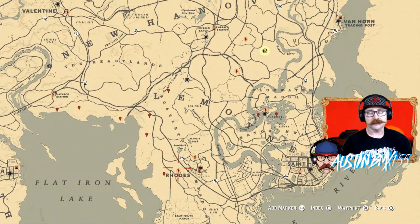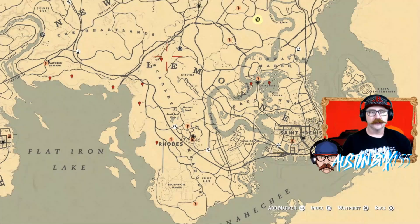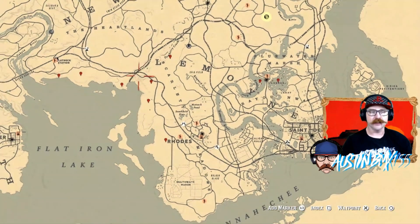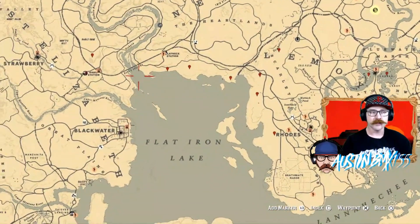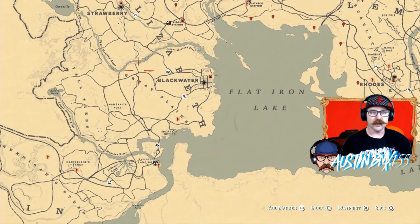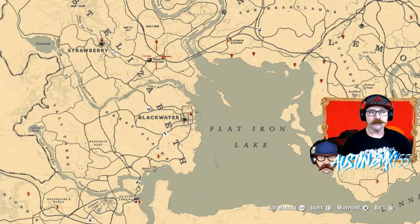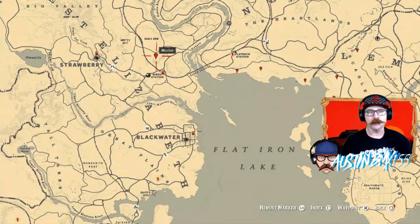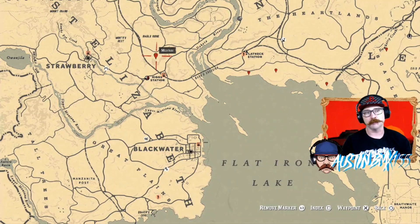For other spots, they're technically all over the map. Over here by Rhodes, we've got some chocolate daisies. We've got some creek plum up here by Dewberry Creek, and then all across Flatiron Lake we've got tons of spots for your chocolate daisy. There are some all over in this area as well, and we have a ton right here by the Cougar Spawn by Beecher's Hope. If you're looking for more creek plum, there is one below Diablo's Ridge — make sure to check our linked video.